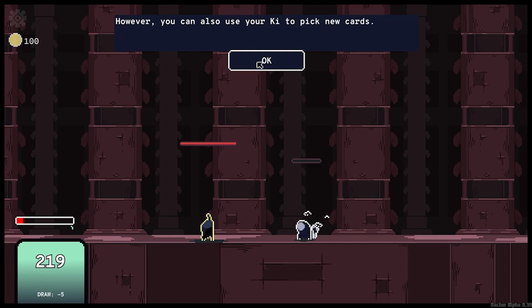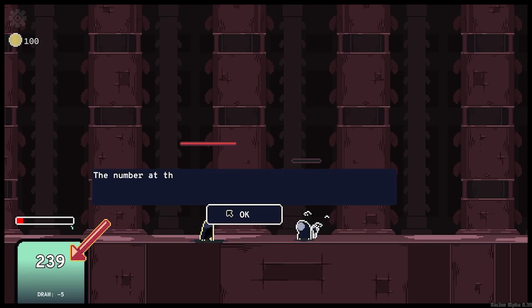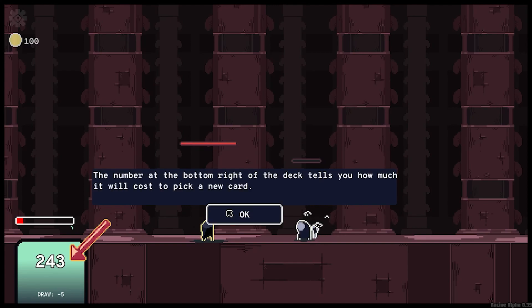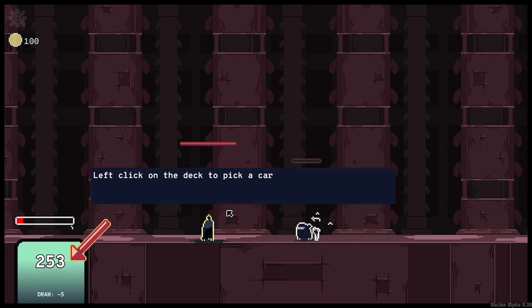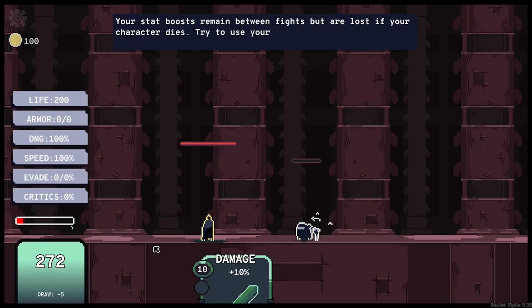Nice! Always remember that you can sell cards if you find yourself in a dire situation. But now you don't have any more cards, which might be a problem. However, you can also use your key to pick new cards. This is your deck — you can use it to pick a card as long as your hand isn't full and you have enough key. The number at the bottom right of the deck tells you how much it will cost to pick a new card. Left-click on the deck to pick a card. The card you picked gives you a stat boost. Press CTRL to see your stats.